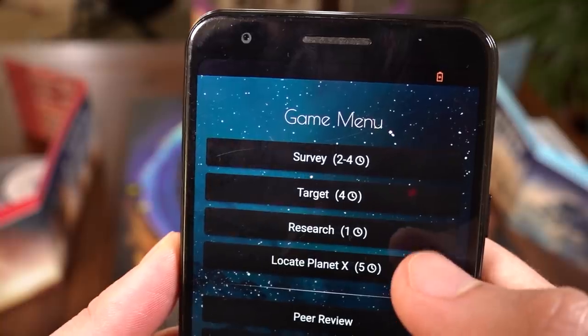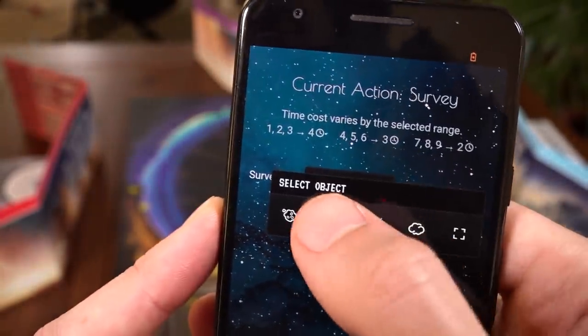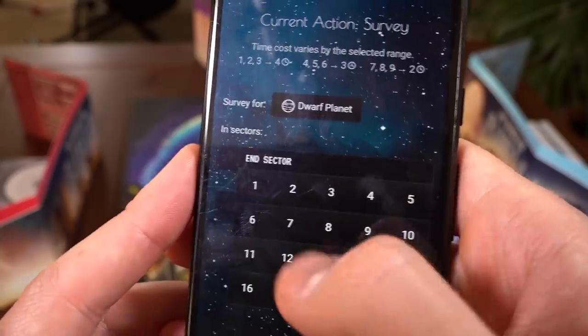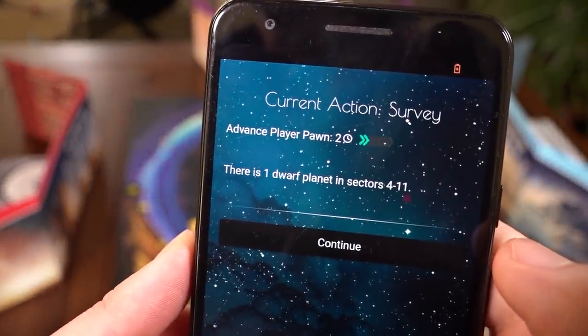Let me walk you through the winsomely inadequate tools you have to solve this puzzle. On your turn, you will pick one of several things to do to mug more information out of the app. Mostly on your turn you're going to be surveying. This is a process of picking a band of sectors from the half of the board that's visible in any one moment, and then asking the app how many of a given thing is in that band, but not where they are. You're going to get better answers by surveying smaller bands, but that takes more time — and this is the heart of the game.